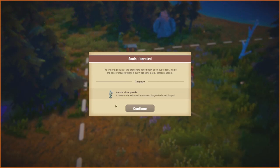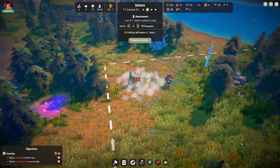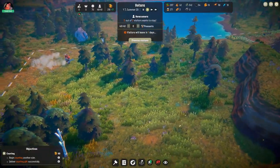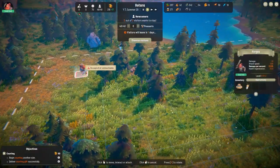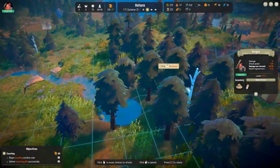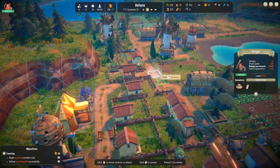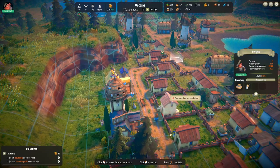The lingering souls of the graveyard have finally been put to rest. Inside the center structure lays a dusty old schematic — an ancient stone guardian, a massive statue formed from one of the great rulers of the past. Okay, well that's good — you did a good job there. You can come home now. Just come home.